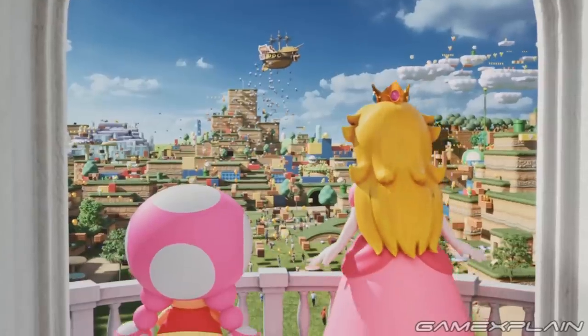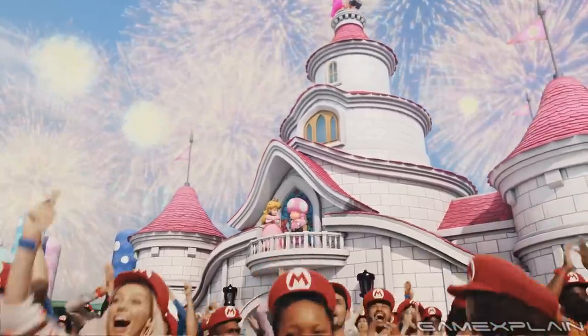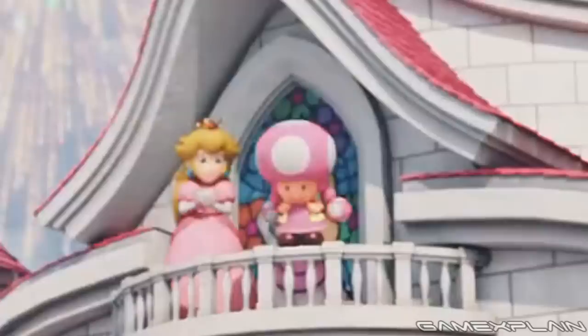At one point we see Peach and Toadette step through a doorway out onto the castle's balcony. But when we see them again from a different angle, there's no doorway to be found — there's just stained glass. Plot hole.